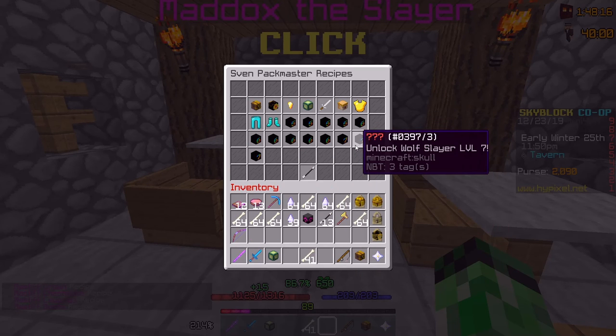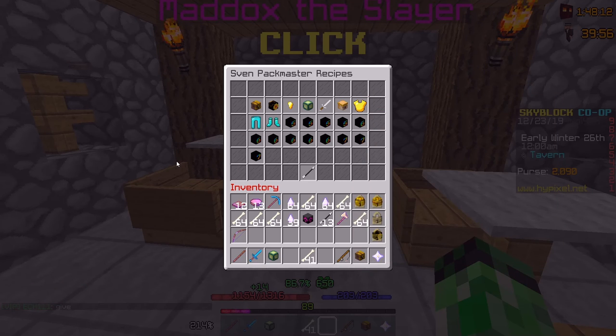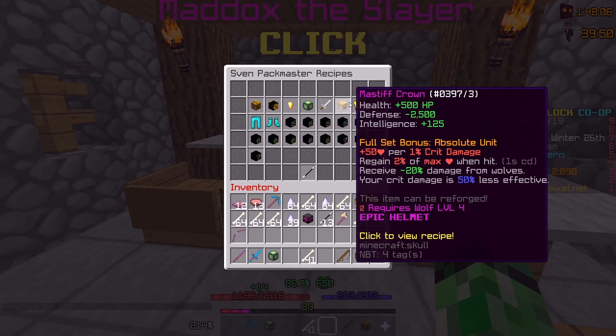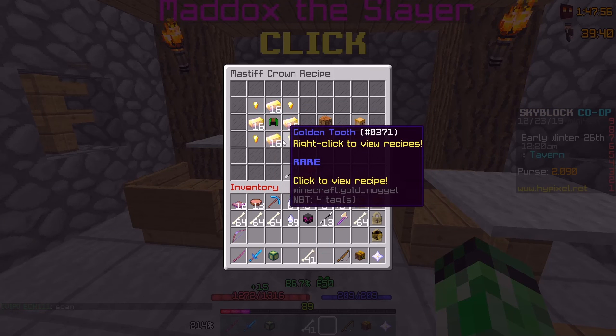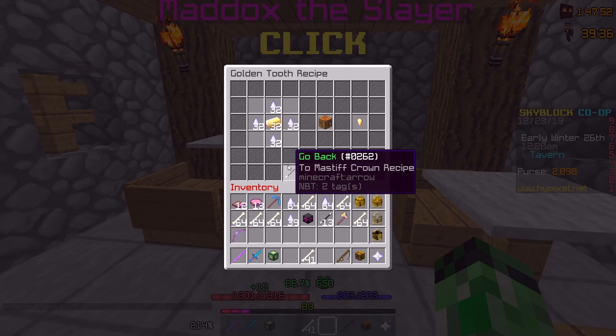I can look at the recipe and see what I need to unlock it. There's the helmet, chest plate, leggings, and boots — I unlocked the entire set at this level. Let's see what it takes to craft. So it needs growth armor, enchanted gold, and enchanted golden teeth. Each piece is boots of growth — so growth armor for every piece, with enchanted diamonds and golden teeth.